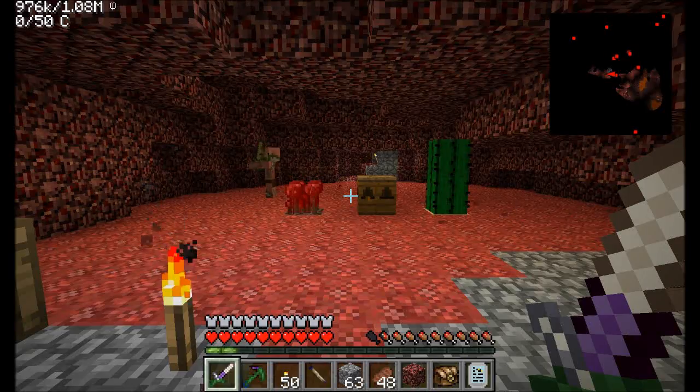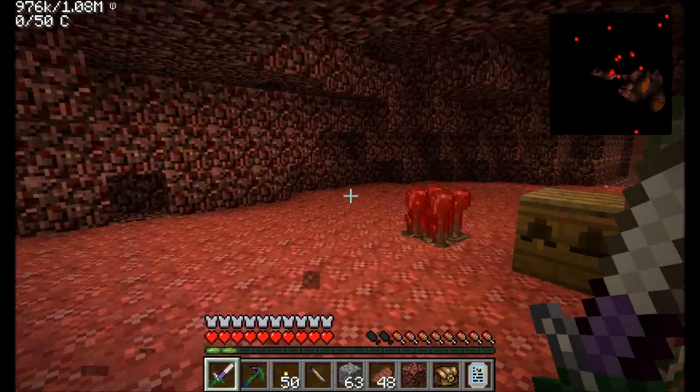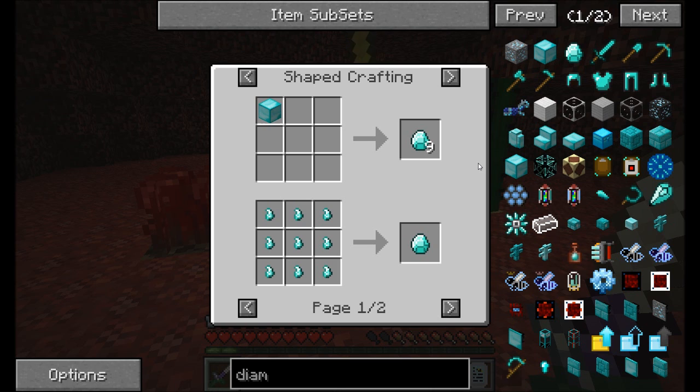Hello everyone, this is Direwolf20 and welcome to episode 99 of Direwolf20's Let's Play series. I have been doing a lot of stuff with bees - a lot - off camera, between last episode and this one. I've been breeding bees like crazy because I'm working towards being able to get diamond producing bees. That's one of the main reasons I started this whole process, but there's a ton of other things you can get from bees that are going to be useful and helpful for us.